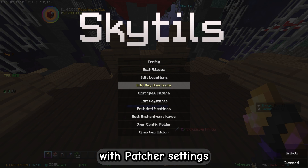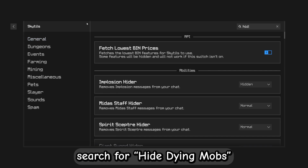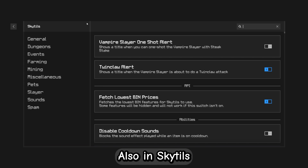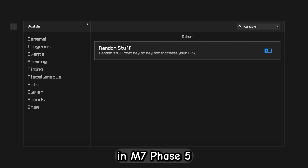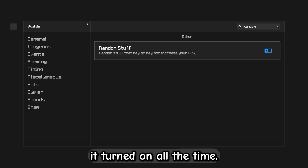Since we're now done with Patcher settings, we can hop into SkyTiltz. In the settings, search for Hide Dying Mobs and turn it on — this setting alone should stop frame drops by a lot. Also in SkyTiltz, you can search for Random Stuff and turn it on. This is mainly important in M7 Phase 5 when the statues explode, but you don't have any downsides from having it turned on all the time.